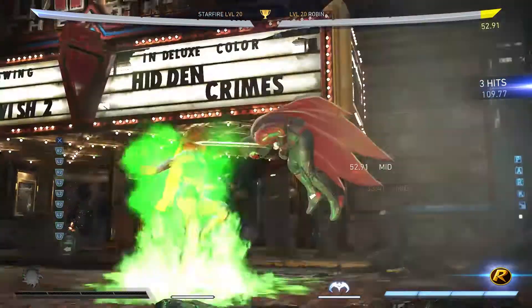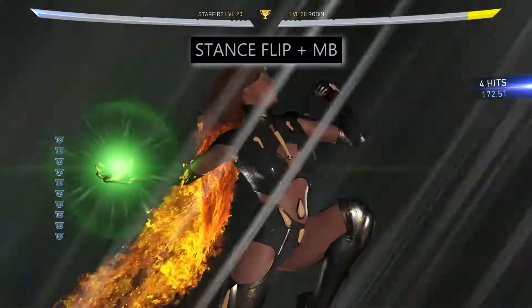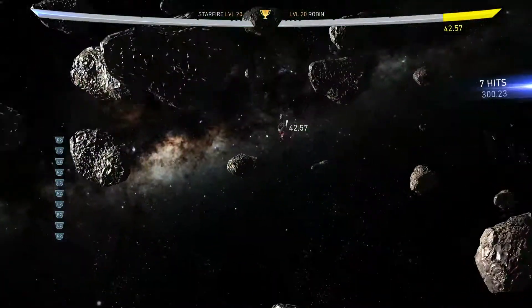Her super move is called Starry Night and it's done by pressing stance flip and meter burn. This is a low attack so your opponent needs to be blocking low in order to avoid it. If you want to use it in a combo, it will help land it easier.